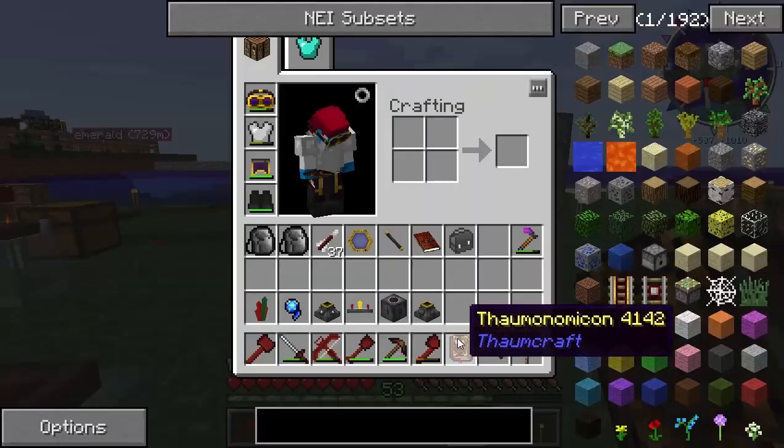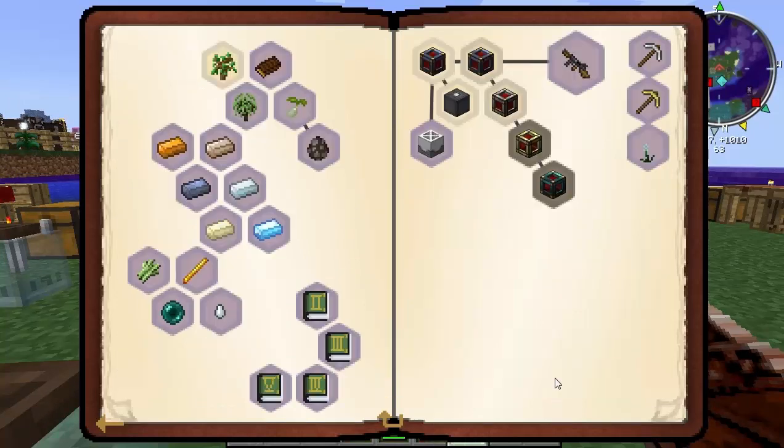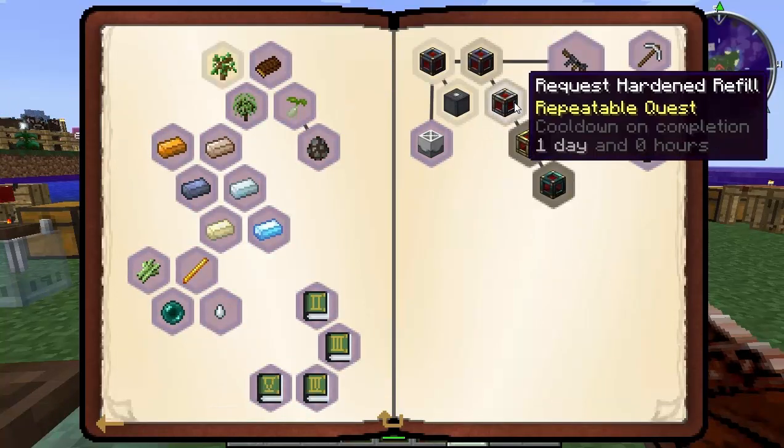The way that you do that is just go into the supplier. There it is. Go into the supplier, and over here there's a request leadstone refill, which is great.